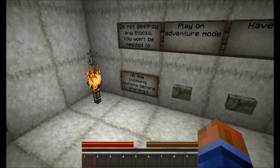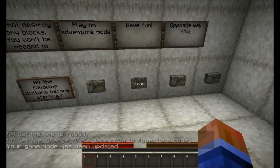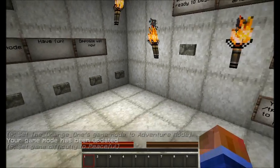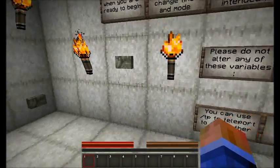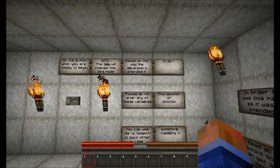Opposite wall now: hit the falling buttons before starting. Set time, let's change my adventure mode and set the game to peaceful. That started raining. Hit the button when you are ready to begin. Note the map will change time and mode based on the way the developers intended it to be.